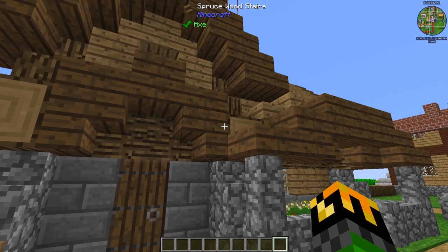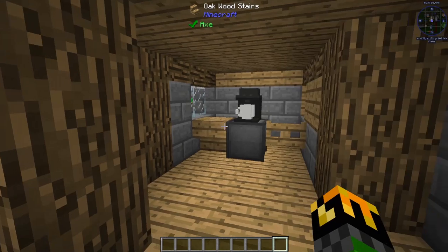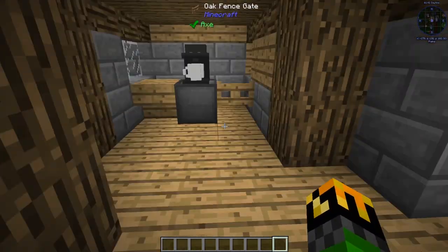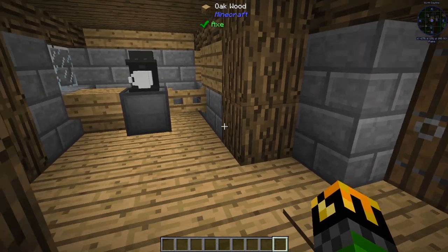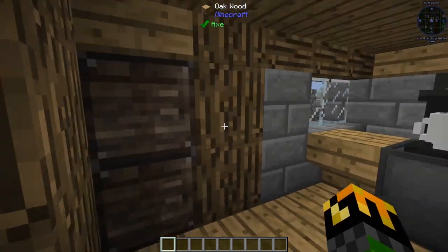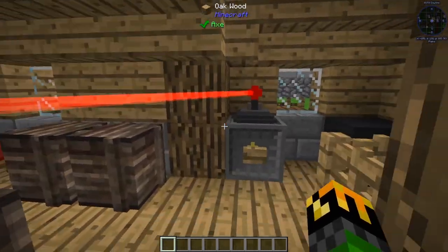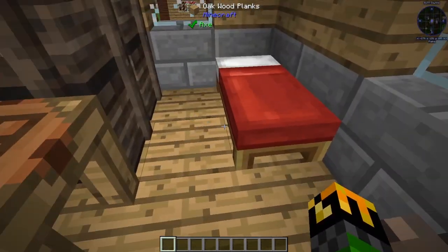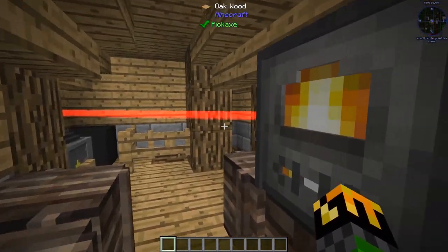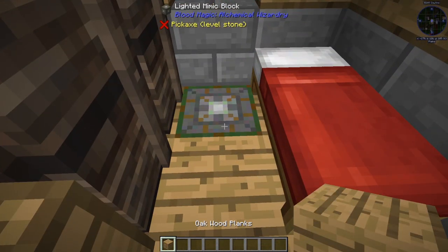On a more serious note, here's a practical example in this house. As you enter, it is actually fairly well lit even though there are no visible light sources — that's because there are lighted mimic blocks placed throughout. So even without any torches showing, there is still light. The house has machines, a bed, crafting, and storage, all well lit. Some stone bricks you see are actually ethereal mimic blocks, letting you pass through them into a hidden underground area.